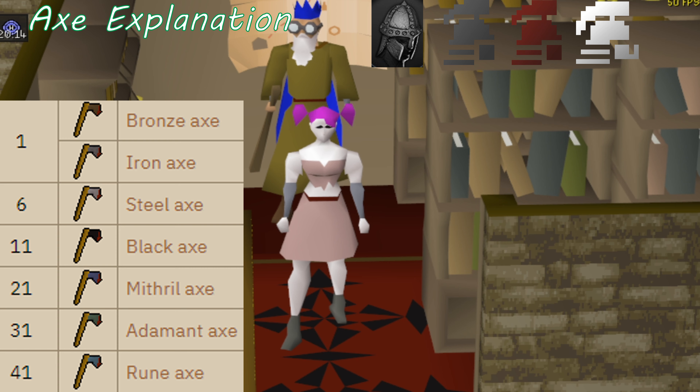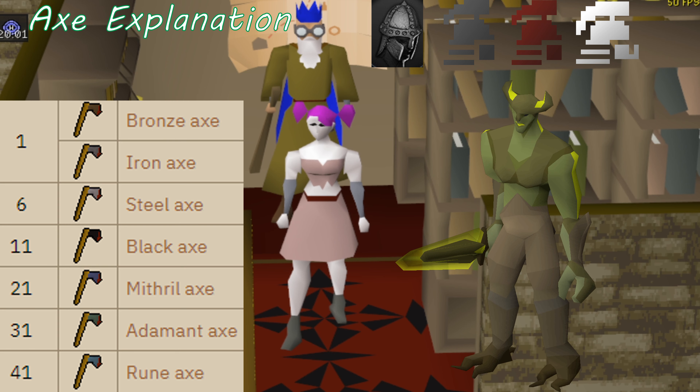Keep in mind that the only way to get the runite ore needed to smith the rune axe is in level 50+ wilderness. So if you're a hardcore Iron Man, I wouldn't recommend this option as it's a hotspot for PKers and very easy to die. I would personally recommend killing Bryophyta as an alternative, as she drops two runite bars at a drop rate of roughly 1 in 20, which is a much safer way to get your runite bars for your rune axe.